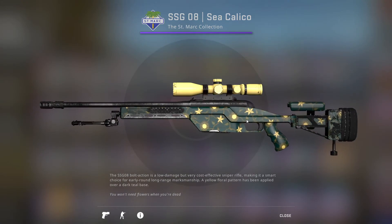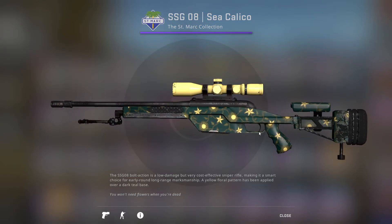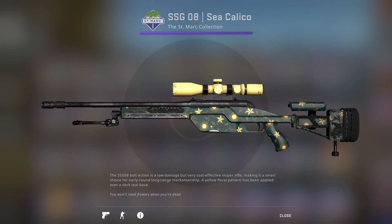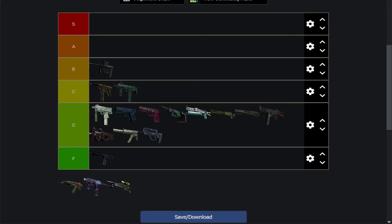The next one is the SSG-08 Calico, which has a nice, very nice-looking yellow scope with some kind of sunflower — it kind of looks like both a sun and a flower, and then a blooming flower. So there are just blooming flowers on vines over a green backdrop, which looks somewhat okay. For the price of $100 to $200 though, I'll pass — it doesn't look that great. If the price was lower you couldn't really go wrong with it. I think it's a bit nicer than the MP7, but still a bit worse than the Tec-9.